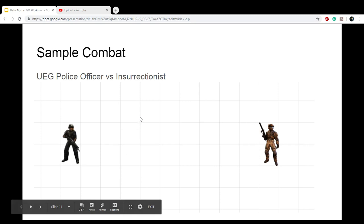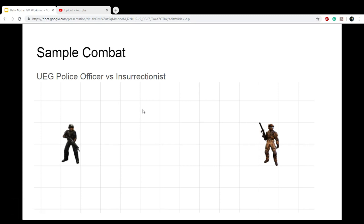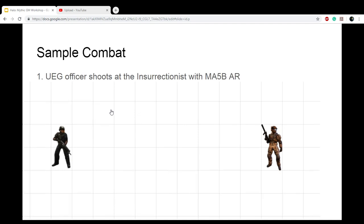Hey, what's up guys. I promised my viewers I would do a sample combat, so here you go. It's a UAG officer versus the insurrectionist. The UAG officer has an MA5B — not a shotgun like in the image — and the MA5B has an auto of eight.